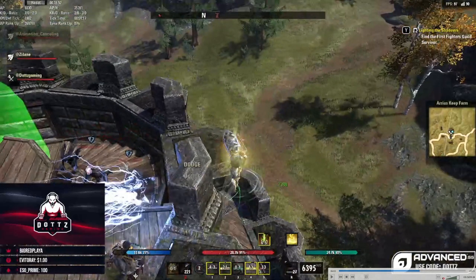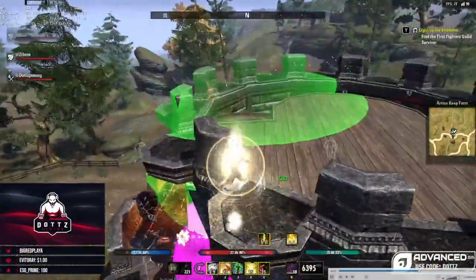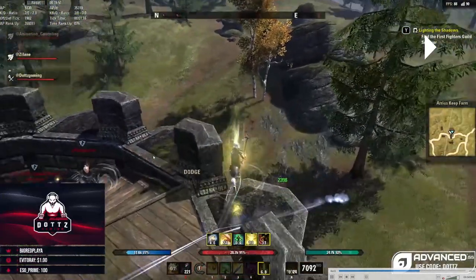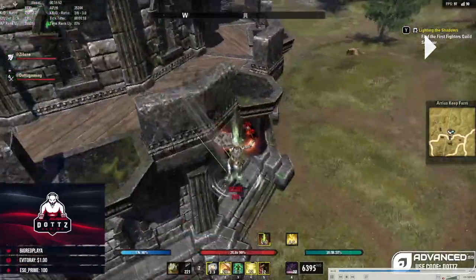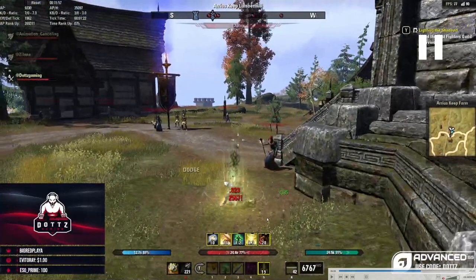I check my feet and the dodge roll cost increase has just worn off, perfectly timed as I dodge roll again. I saw all these people coming up the stairs and wanted to stay mobile. These guys come up the stairs, I see how many people there are, and decide I need to get away — I dodge roll to go back down to two-back. I should have actually blocked here to slow my character down, but I yeeted myself off the edge instead. Afterwards, I heal with Race Against Time and dodge cast my Rally.